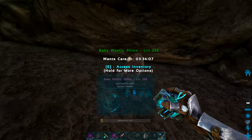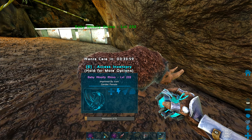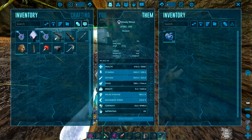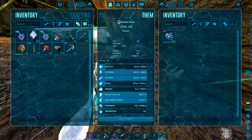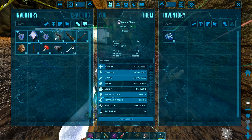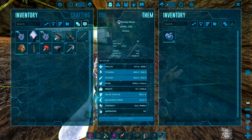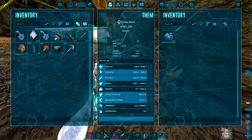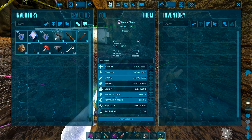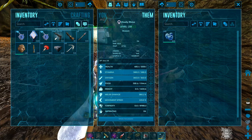We are raising our first rhino. We found some decent stats — 588 stamina, just under 1400 weight, and 376 melee. HP is about 4,600. Not bad stats, not amazing, but with imprint we should be able to get those to a decent amount — enough to do boss fights. We've also got wyverns on the way that we're going to start breeding. Hopefully we get to tek soon and this cave we're in will be way better defended.